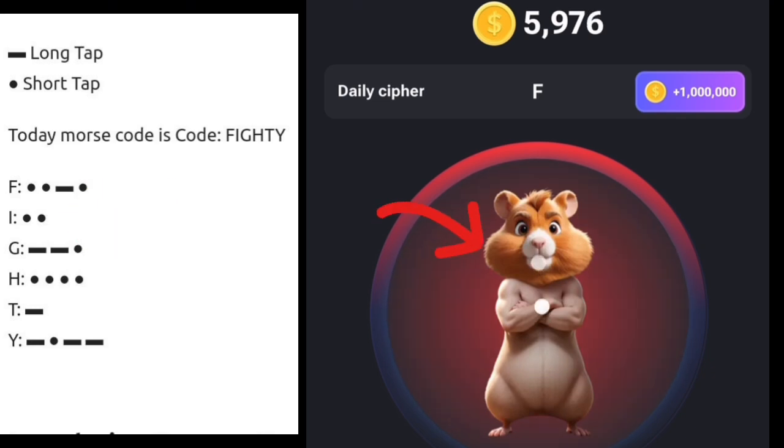The next letter is I. For I, you have to short press two times — the first short press and the second short press — and I will appear on the screen.